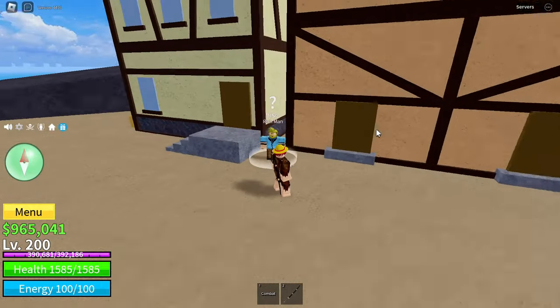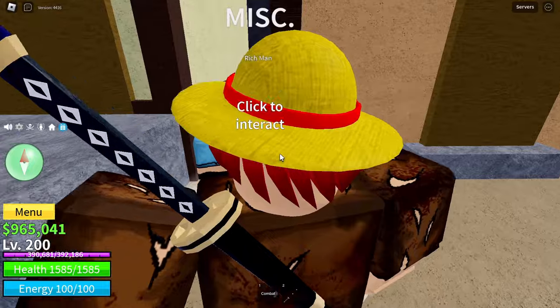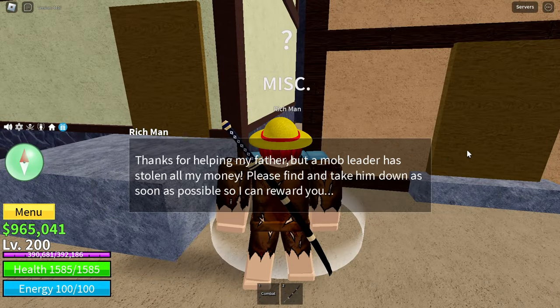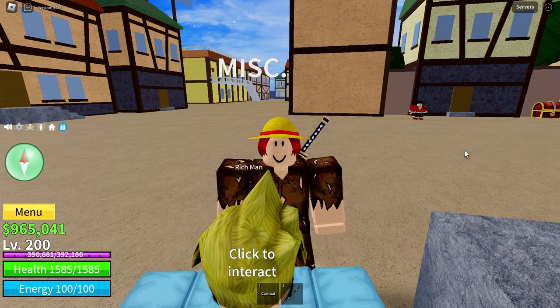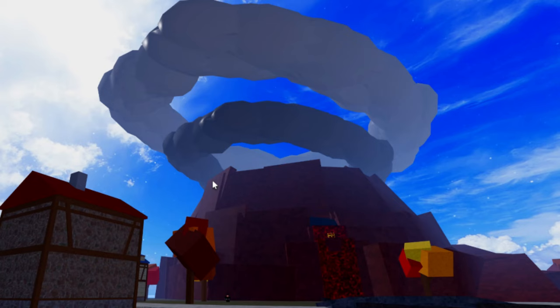Go to Pirate Village and look for Mr. Lee's man — it should be this guy over here. Make sure to say hello to grab his attention and he will respond back. Tell him that Mr. Lee sent you and that he has to pay you back for the golden cup of water. He will understand and will pay you, but he also wants to get rid of somebody he is scared of — Ninja. He will tell you where Ninja is camping, located between Pirate Village and Magma Village.